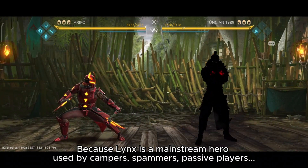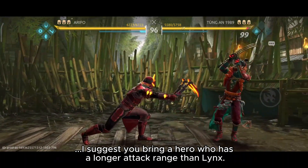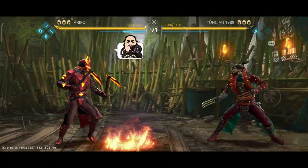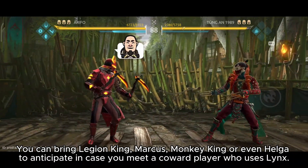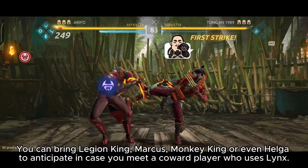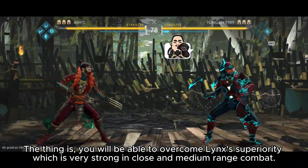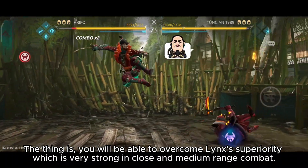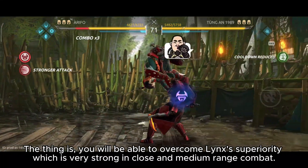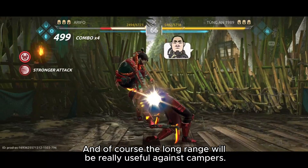Because Lynx is a mainstream hero used by campers, spammers, and passive players, I suggest you bring a hero who has a longer attack range than Lynx. You can bring Legion King, Marcus, Monkey King, or even Helga to anticipate coward Lynx players. This way, you will be able to overcome Lynx's superiority in close and medium range combat, and the long range will be really useful against campers.